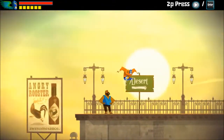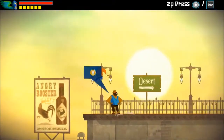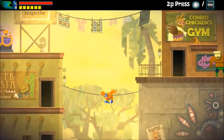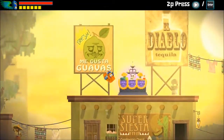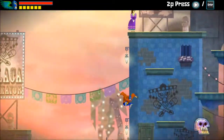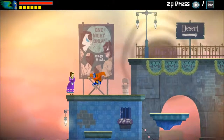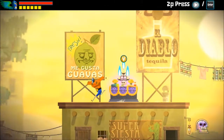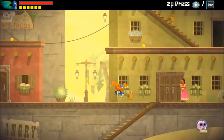You can jump between the world of the dead and the world of the living with just a press of a button. Certain platforms or obstacles will appear in your way that you can only get to by switching worlds, and it adds an entire dynamic to the platforming side of the game.